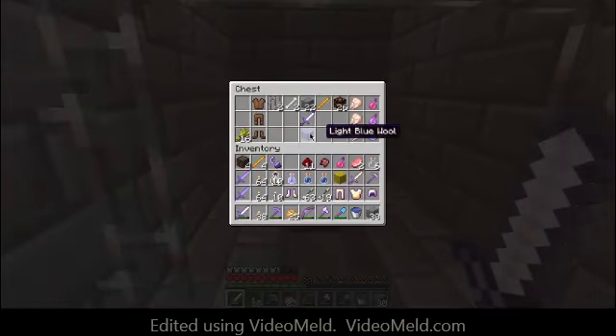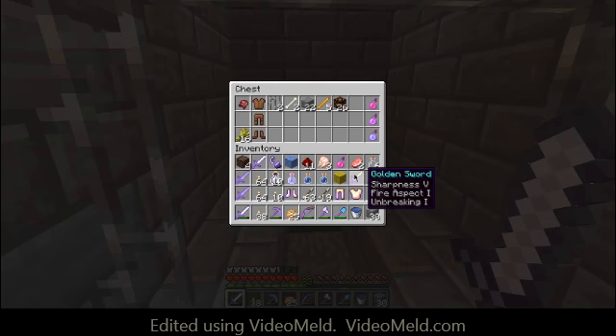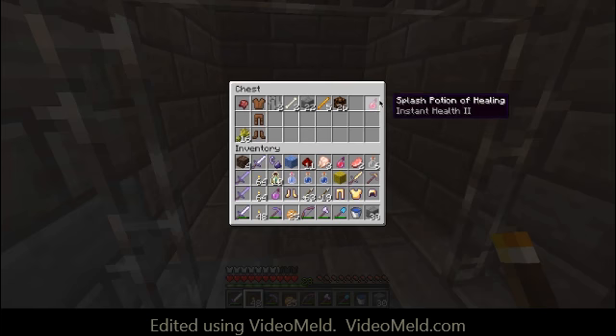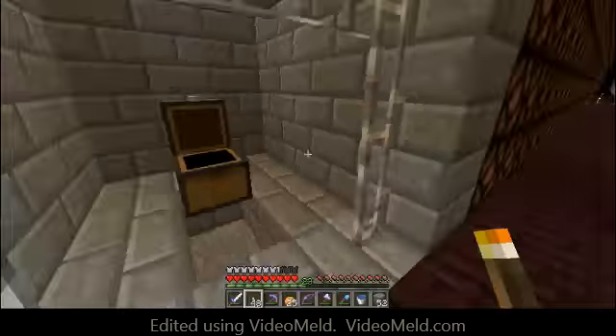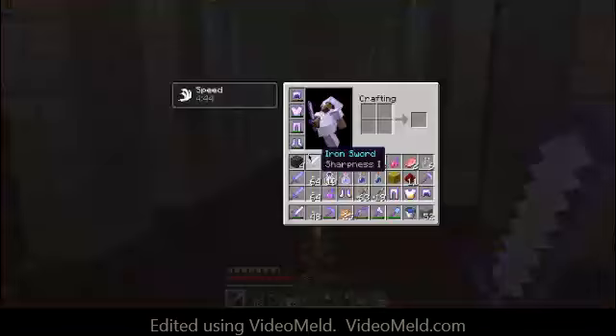Where is that chest? There it is — super chest. I don't know what the fermented spider eye will do for me. That sword is pretty shitty. I need the redstone. I don't want this because this thing is literally going to break in like five minutes. I don't need the wheat because I already have so much. Let's get out of here and finish this once and for all.